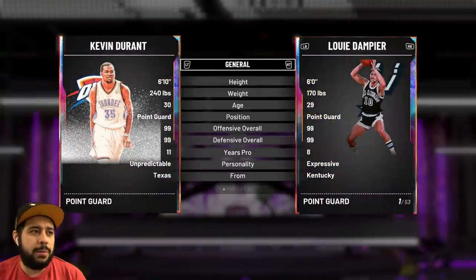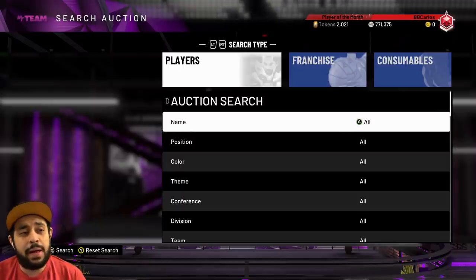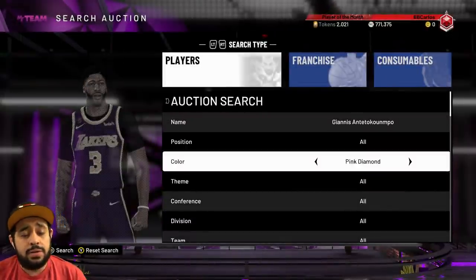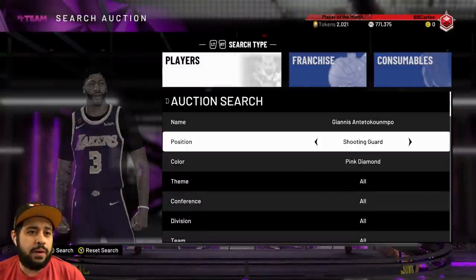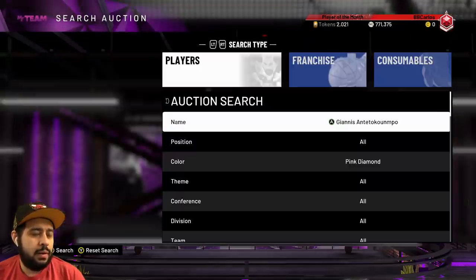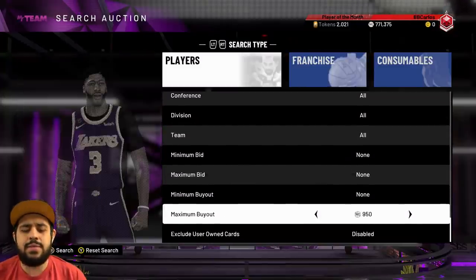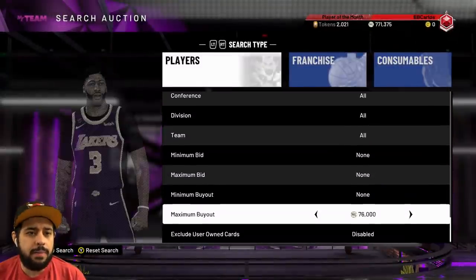There's also Giannis — I don't know if you've heard of him. He's a center, also shooting guard — a 6'11" shooting guard, which is really nice. However, he does not have Range Extender, so that's going to be a problem. He's at 80K. I wonder if I can get him for like 70K — even 70K would not be bad. Let me refresh a few times — people are opening packs right now, you never really know.